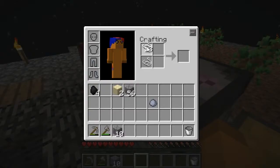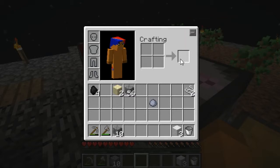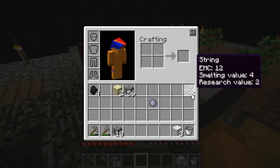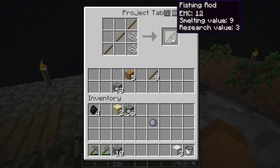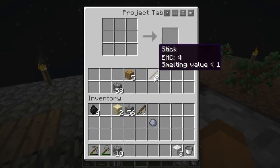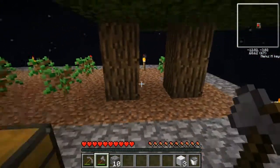Yes, that is just enough. Coming over to the project table — a fishing rod, which you could think of as a string flail if you wanted to. It would be kind of silly like that. Two trees just grew — lots of wood. Good, I needed this.